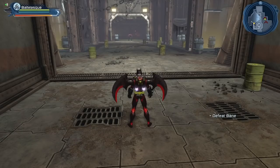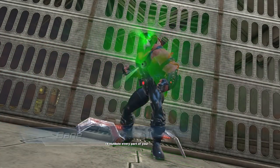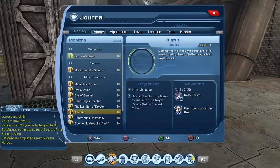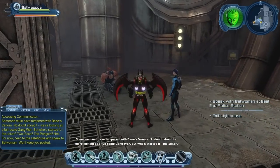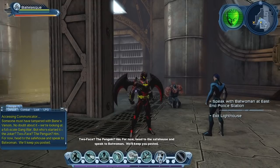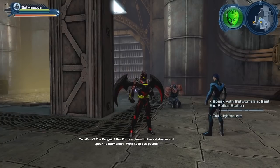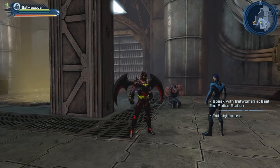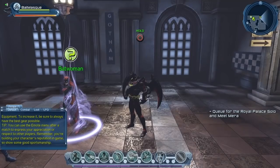So once you reach the fight against the Evil Bane, that is where you will get the Escrima Sticks as a choice in your rewards. I'll show you — it'll make more sense. So once we defeat the Evil Bane, we have to go talk to our friend Batwoman. Let's do that.